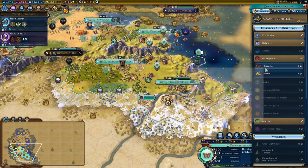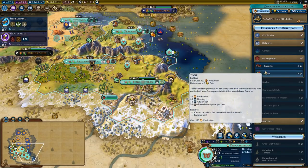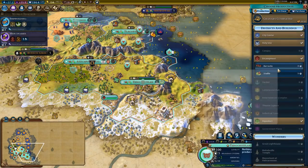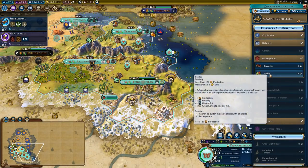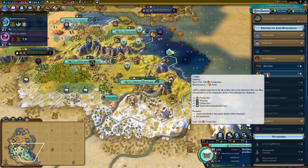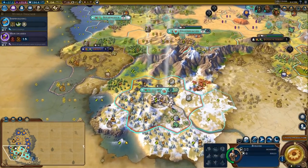The Granary has been completed in here. Now we are going to pick up the stable, and the reason is that the stable lines up just better with our growth. If we take five turns to build a stable, it'll take five turns to grow, and then we can plop down a new district pretty much immediately — almost certainly a campus.